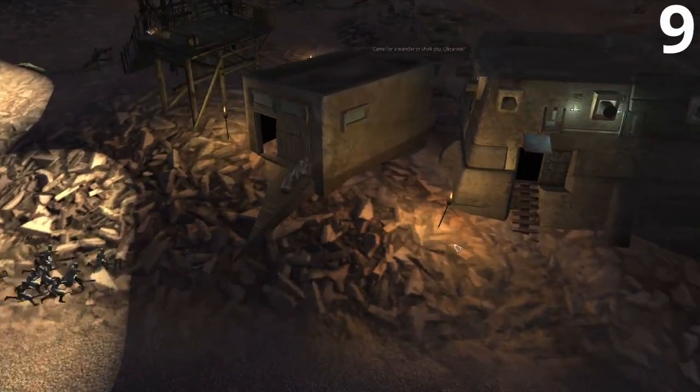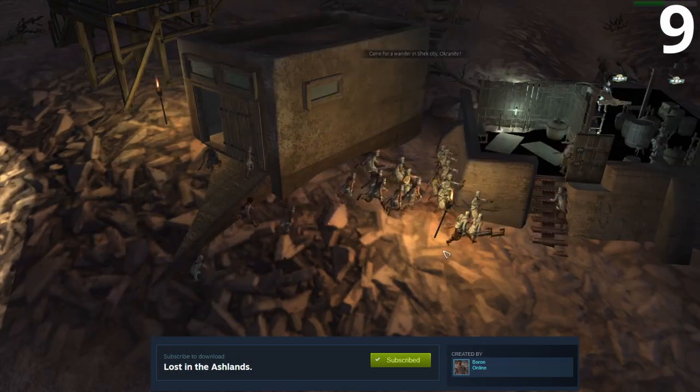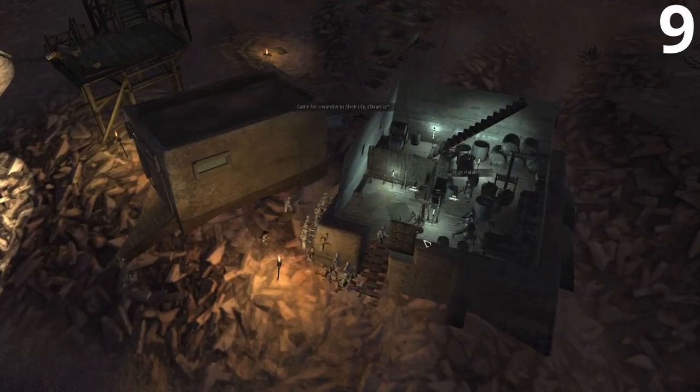Our first mod of the day is number 9: Lost in the Ashlands, brought to you by Boron. This is one of the most popular mods in the Kenshi Workshop at the moment, and for very good reason.